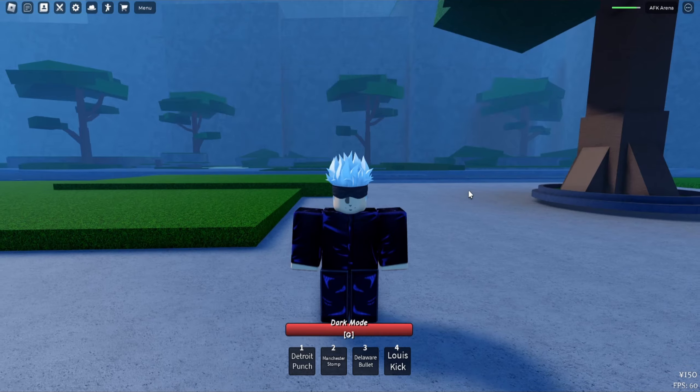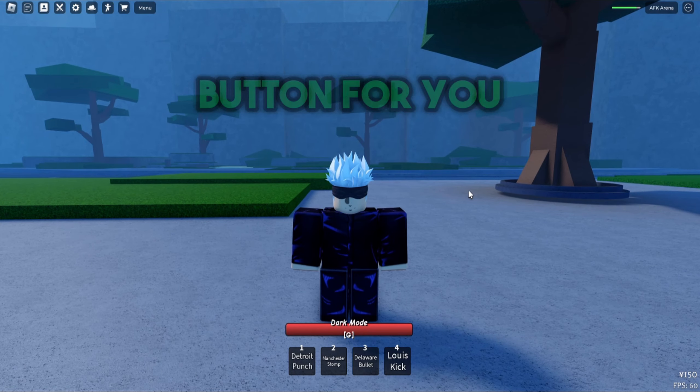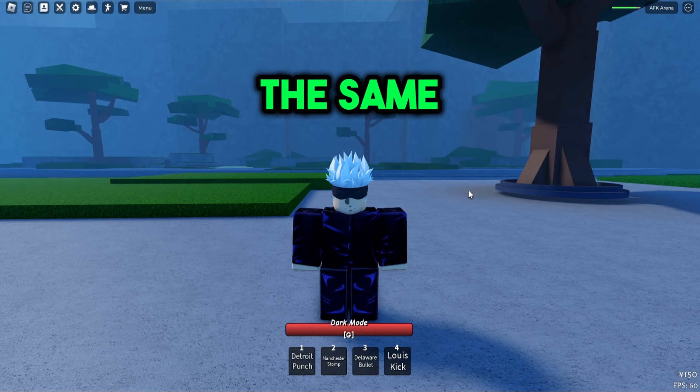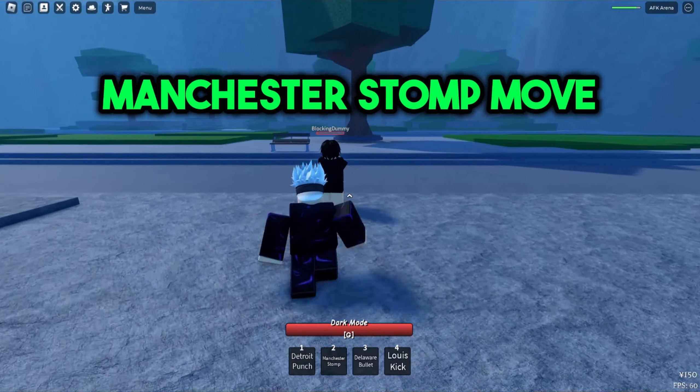If you're playing on PC you press the F button to block, and there should also be a button to block if you're playing on mobile. The block animation is pretty much the same as with the other battleground games. Now here's the finisher for Deku for the Manchester Stomp move.